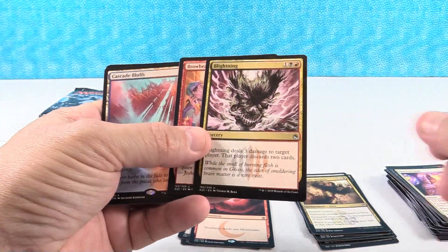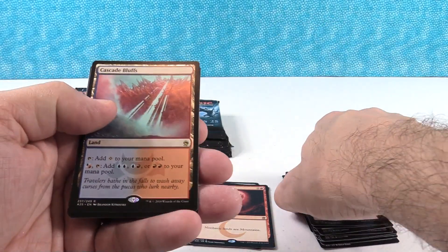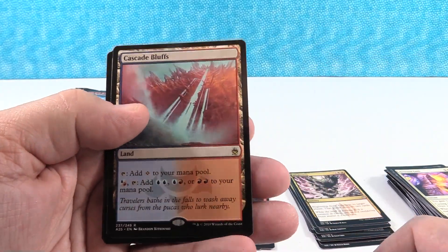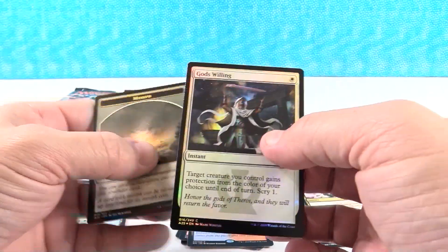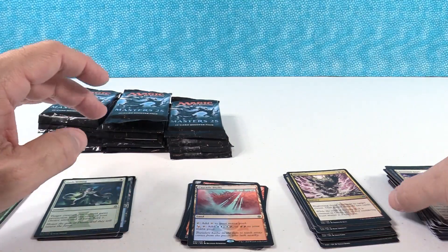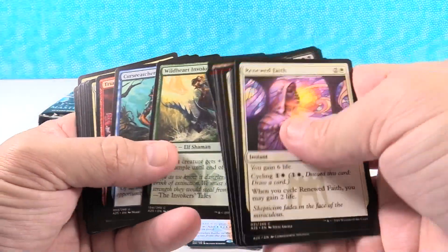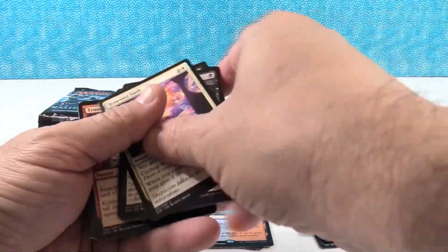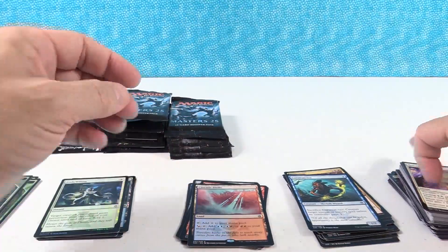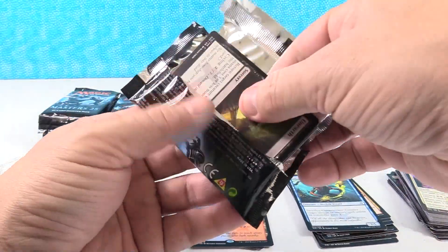I must have put an uncommon in with the commons. Cascade Bluffs — that's our second rare of the box; of course one was foil. That's the red-blue one, which is awesome. God's Willing is our foil, and morph — we get more morph tokens than anything else. Let me dig out that uncommon here before I lose it. There we go, Curse Catcher. Alright, we can continue now — the Feng Shui of the packs is back in alignment.